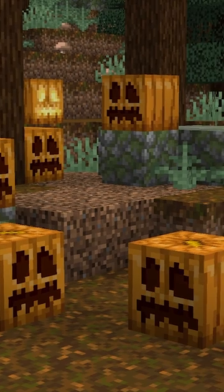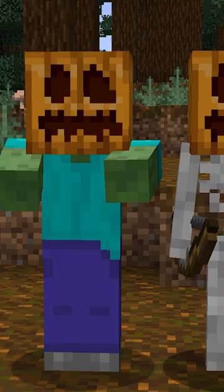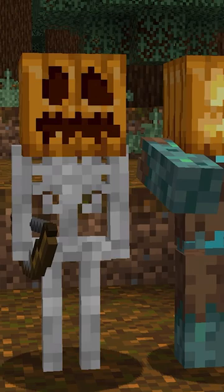During Halloween, some features are added to make the game feel extra spooky. You may see more bats flying around, as they can spawn in lighter areas than usual. On Halloween, zombies, skeletons and their variants have a chance to spawn with a pumpkin or jack-o-lantern on their heads.